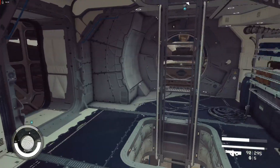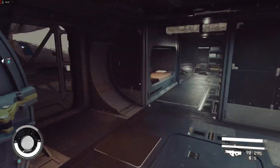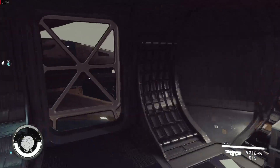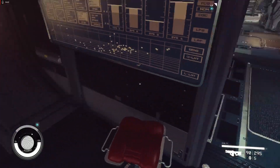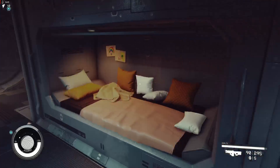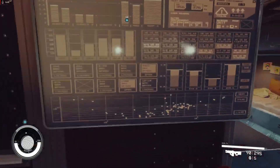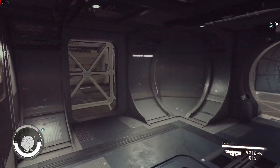We have another back part — some sleeping quarters, something useful, some desks. We need a comm center here or something like it.